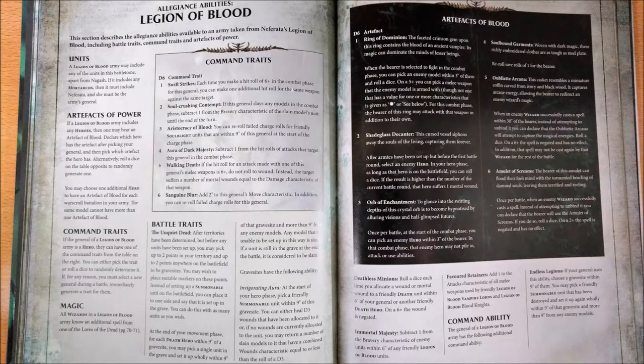The first characteristic battle trait of the Legends of Blood alliance is Immortal Majesty, which lets you subtract one from the bravery characteristic of enemy units within 6 inches of any friendly Legends of Blood units. It's quite interesting because you have to remember that inside this battletomb, a lot of units with their own standards give another minus one to the opponent's bravery, so it can come to a minus two bravery penalty — and if you think that you can also influence the battleshock of the opponent's units, it becomes quite interesting.